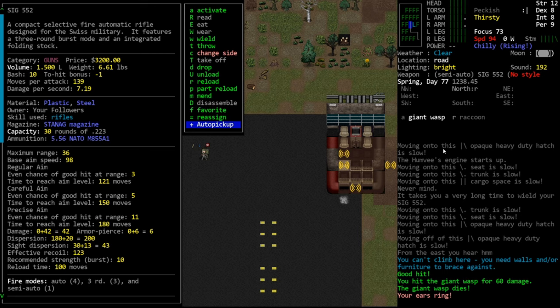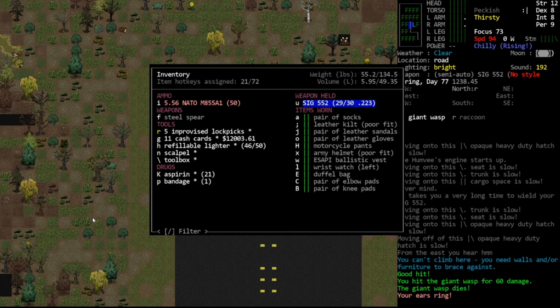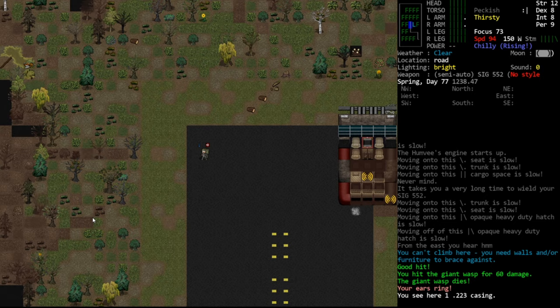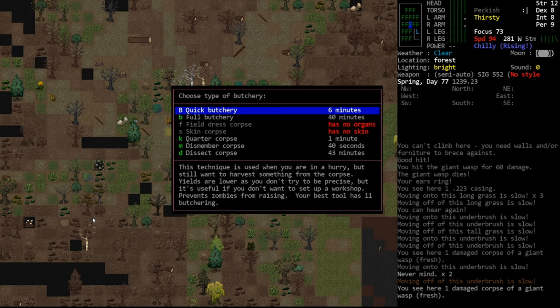Not only did we hit him, but we killed him in one shot! That's another bonus. Another benefit of using the 5.56 rifle is that it's a pretty powerful round — it dealt 60 damage to that enemy. Checking the gun, it must have been a critical hit. Its base damage is about 42, a little less than the shotgun shells which were dealing around 55 — about 10 more damage.